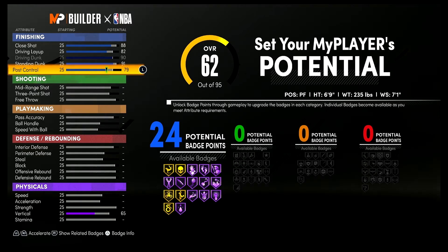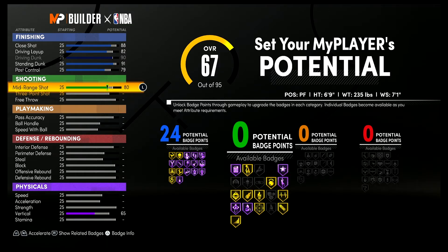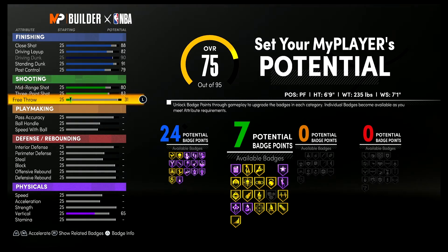That's gonna give you 24 finishing badges. For shooting, you're gonna bring your mid-range shot up to an 80, your three-point shot up to an 83, and your free throw up to an 80 — and that's gonna give you 15 shooting badges.